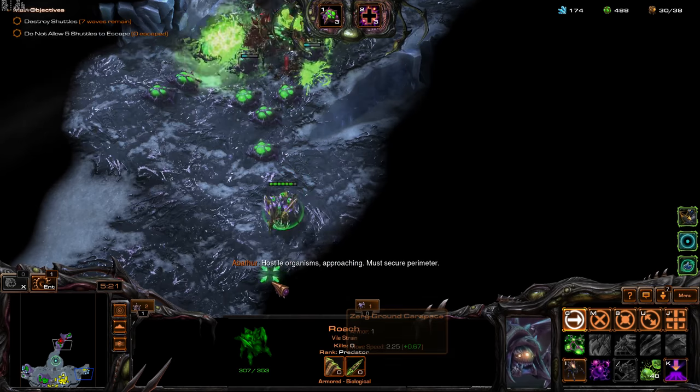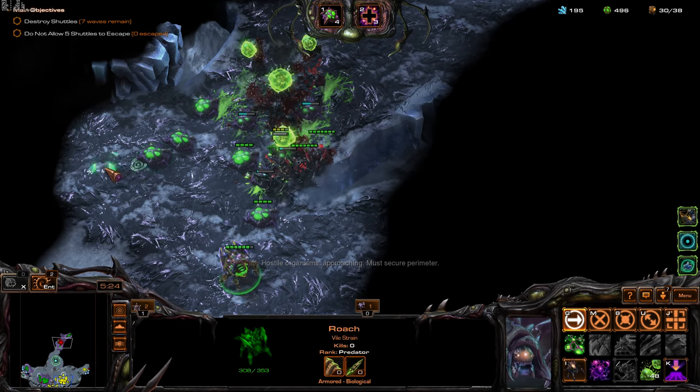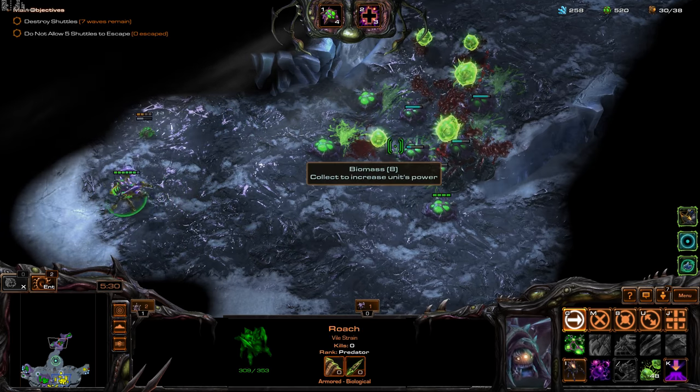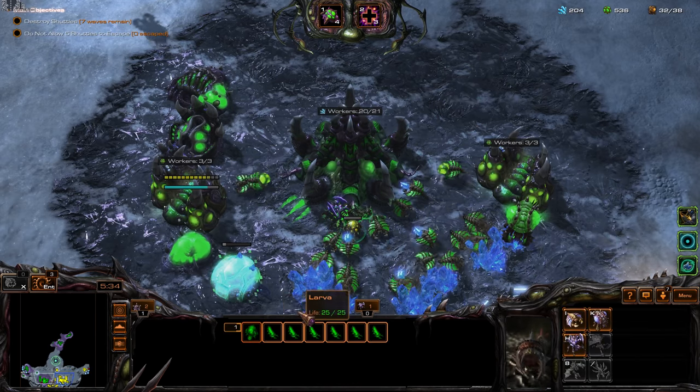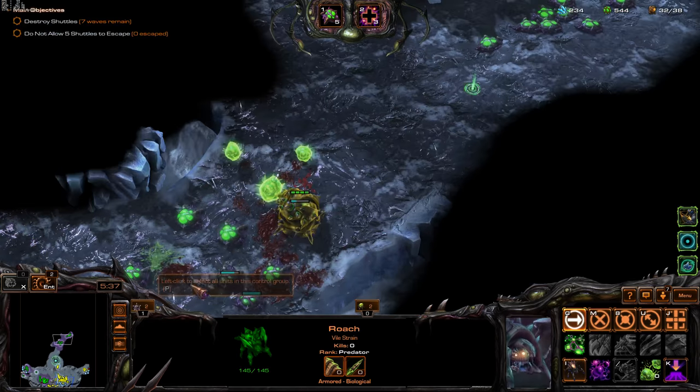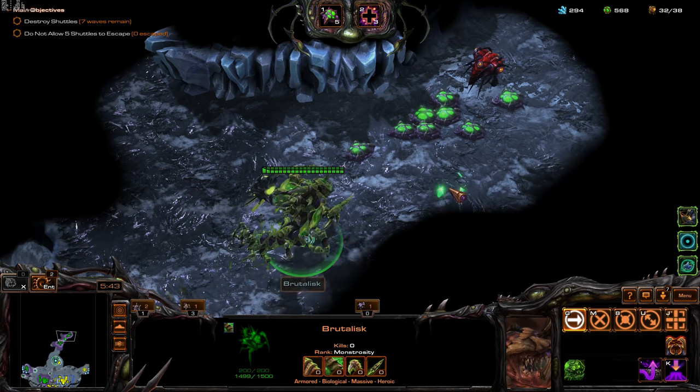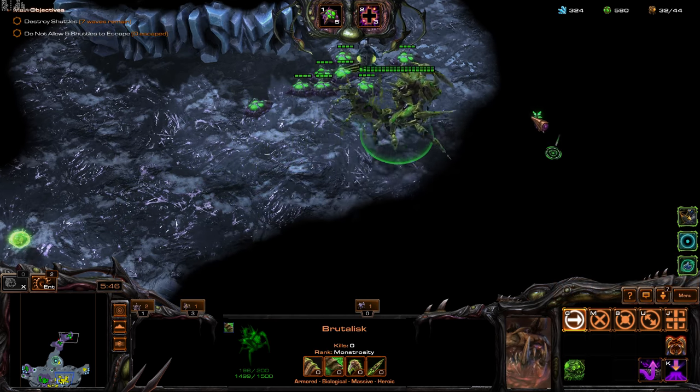Pull back the army and let them walk through the Toxic Nests — oh yeah, look at that biomass! Let's get a third Roach. Okay, we have our first Brutalisk. Awesome. Let's draw the enemies into this place.